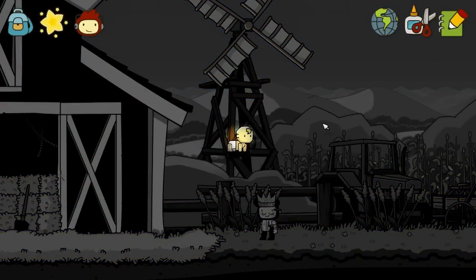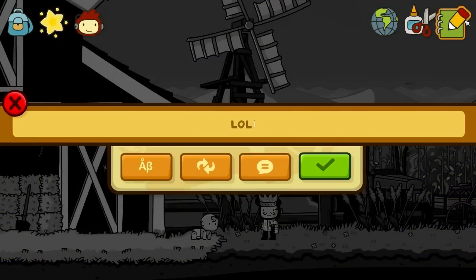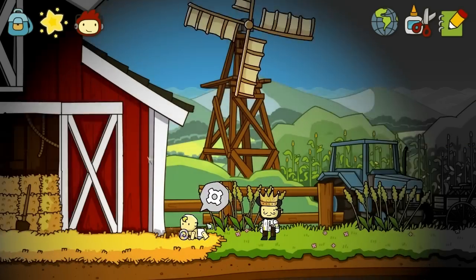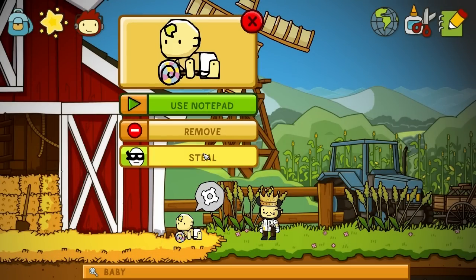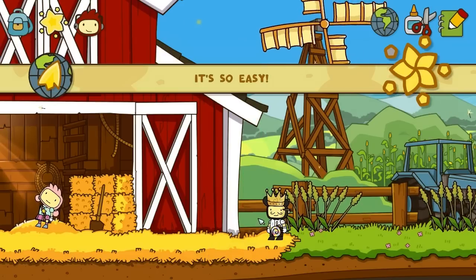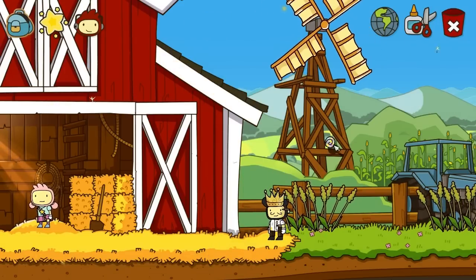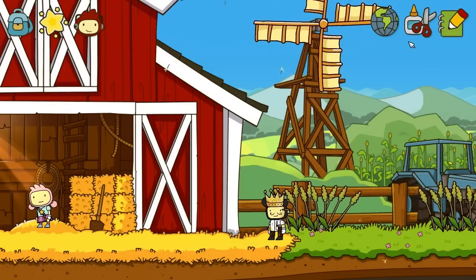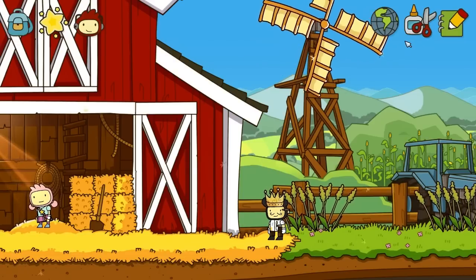We're gonna do another one — we're gonna make a baby and give it a lollipop. Guess what you have to do? You have to steal candy from a baby! We're not even gonna let the kid have a chance to cry, because that would be so super sad. And we are done with that one. Stealing candy from a baby is no good.